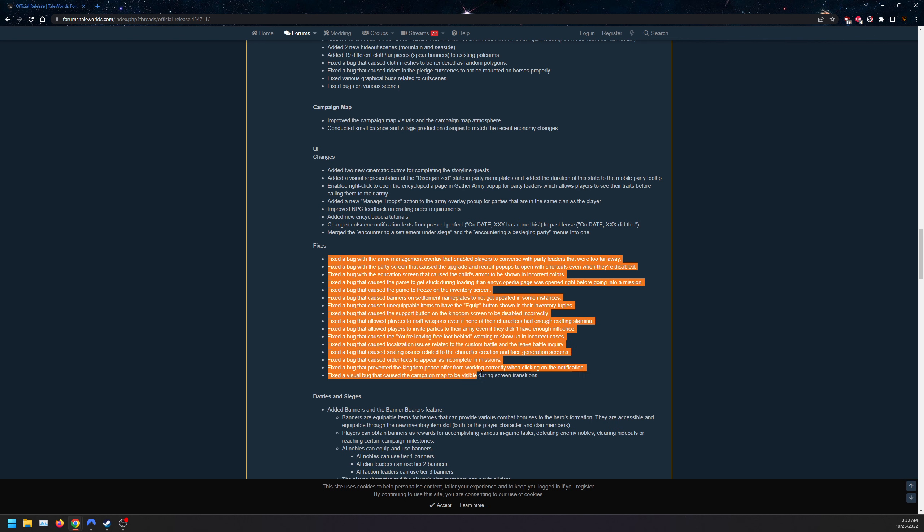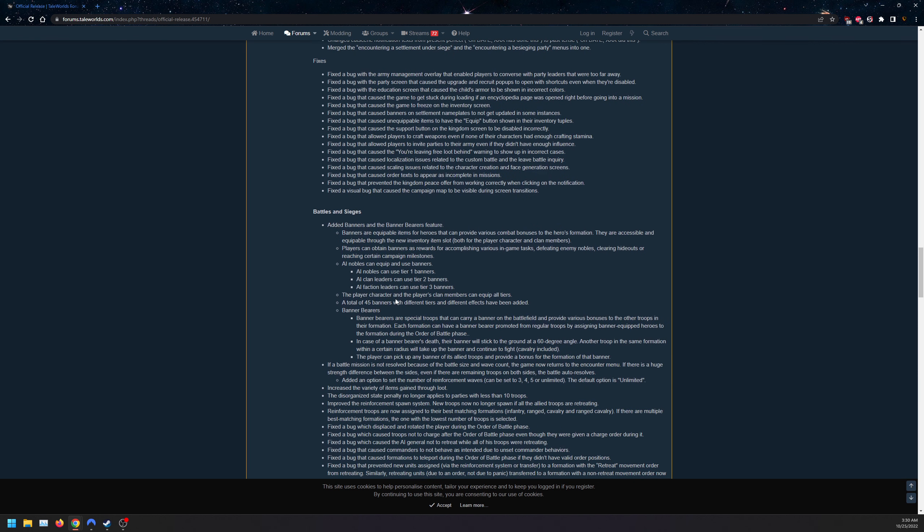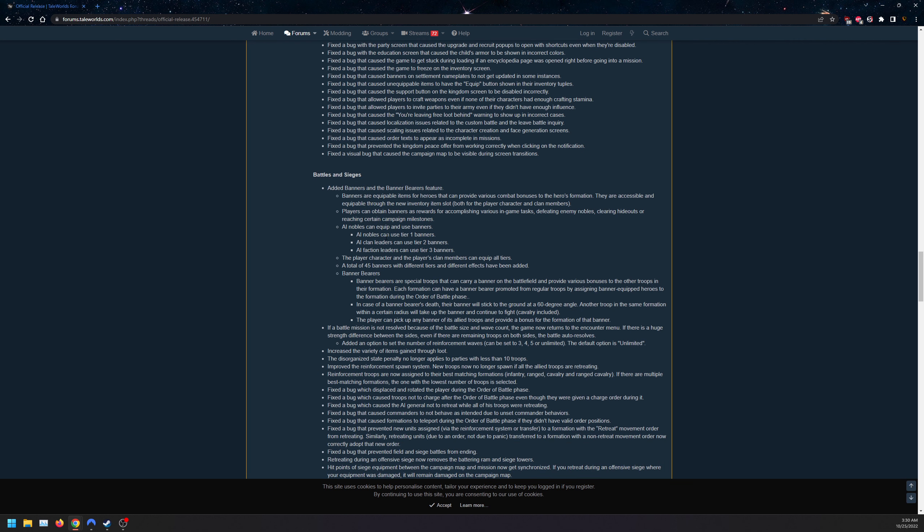For battles and sieges, the big addition everyone was waiting for: banners and banner features. AI nobles can use tier one banners, clan leaders tier two, faction leaders tier three, and the player character and clan members can use all tiers. You can obtain banners as rewards from in-game tasks, defeating enemy nobles, clearing hideouts, or reaching certain campaign milestones.